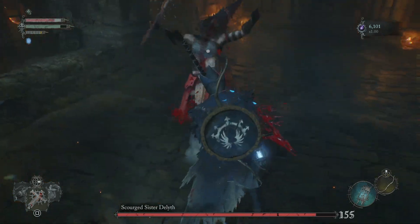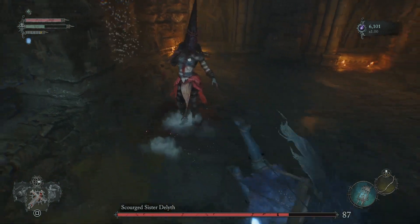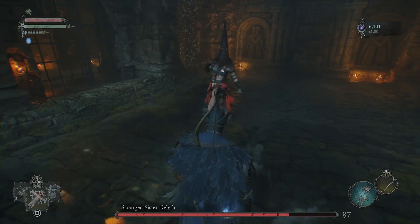Just like with the first boss, wait for her to attack and keep parrying it until you break through her guard, and then you can cause much more damage.